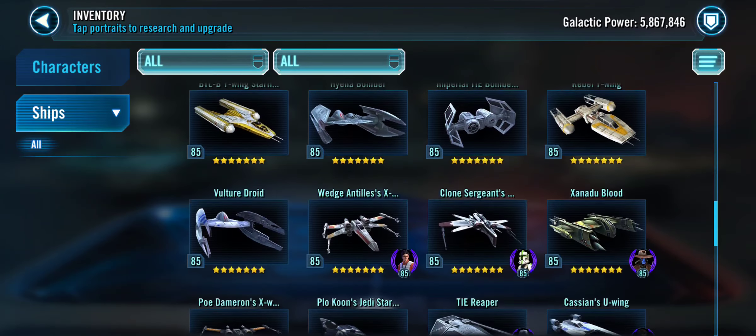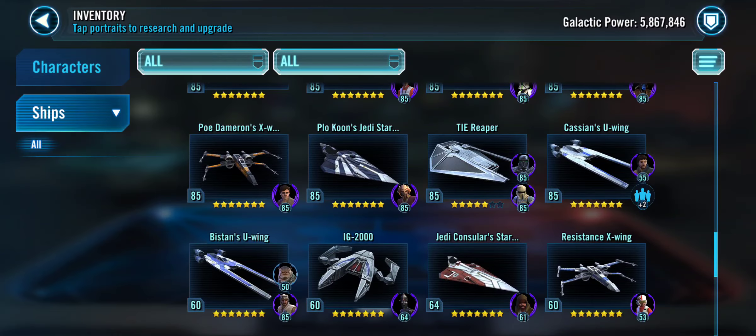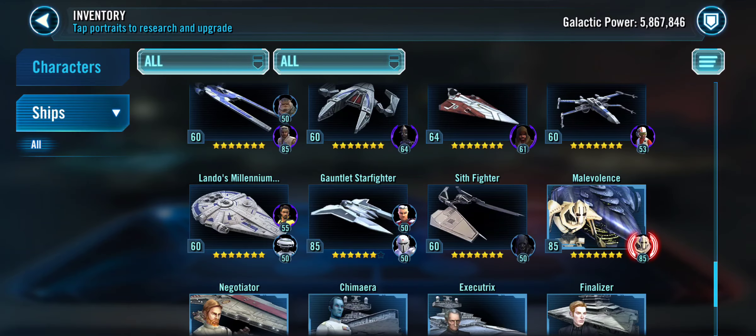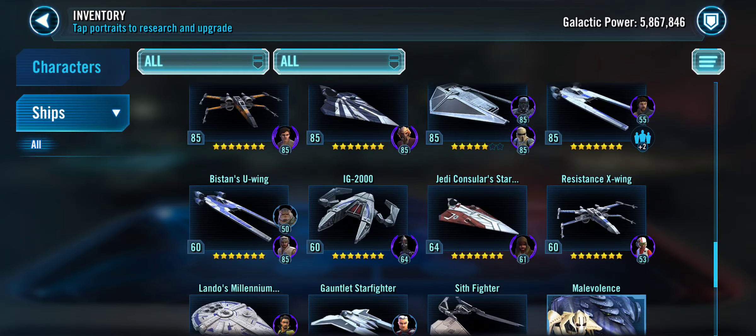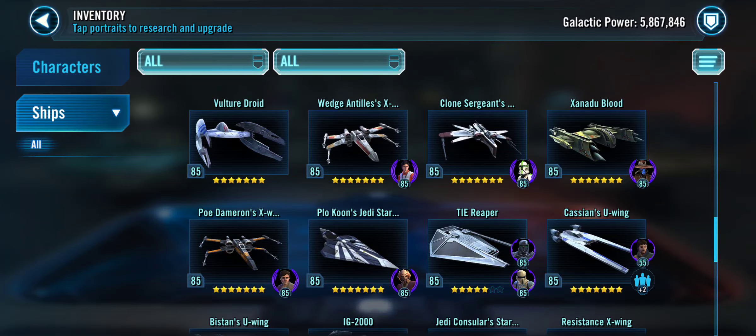When you have this much of a roster, you need to be able to use all your ships to your advantage, and I'm able to do that pretty reliably. As for using Resistance ships — usually I don't use Gauntlet Starfighter, Sith Fighter, Lando's Millennium Falcon, Consular, Resistance X-Wing, or Poe Dameron's X-Wing. I really don't use those — they're fine, don't get me wrong, but there are so much better uses out there.